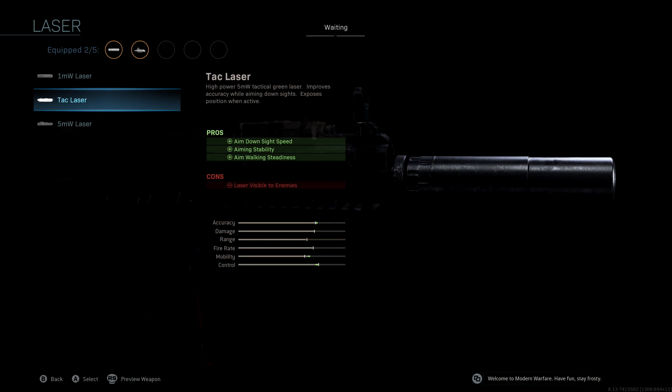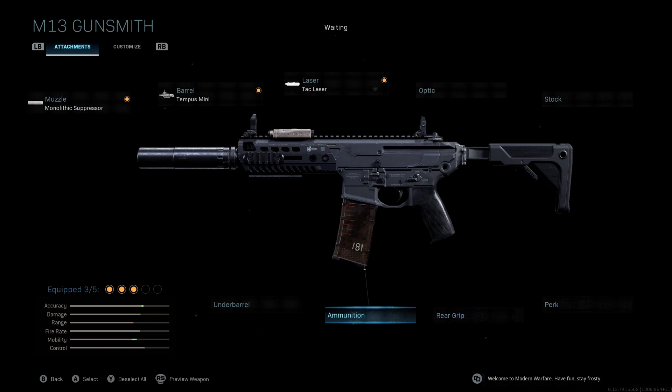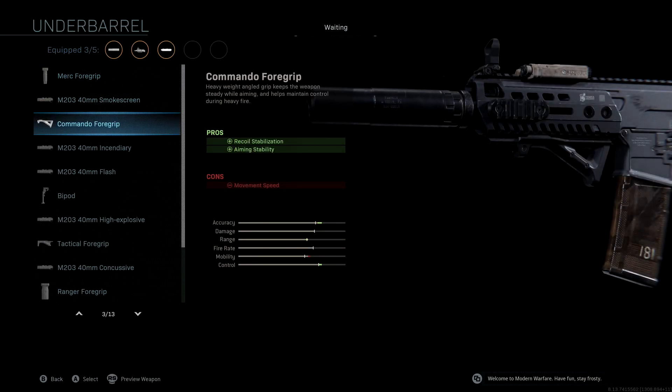We're not going to be using an optic because we are going to be playing aggressive with this thing like it's an SMG, and we're not going to be using a stock. The under barrel we're rocking is the Commando Foregrip — this is really to boost our control and accuracy back up. We also get a nice little range boost to get us in the green. We lose a very tiny bit of mobility here, but compared to all the attachments, it's not really a big deal.